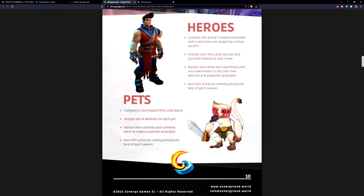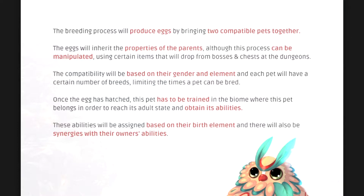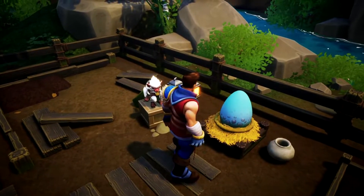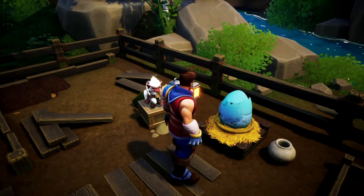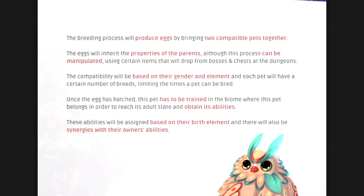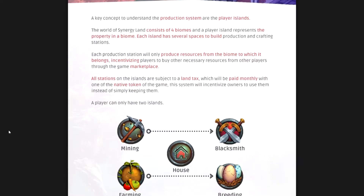Your pets are going to have a unique set of abilities — master their abilities to create powerful synergies and earn NFT prizes. They're going to have breeding: the breeding process produces eggs by bringing two compatible pets together. The eggs will inherit the properties of the parents, although this process can be manipulated using certain items that drop from bosses and chests in the dungeons. Compatibility is based on gender and element, and each pet will have a certain number of breeding limits.